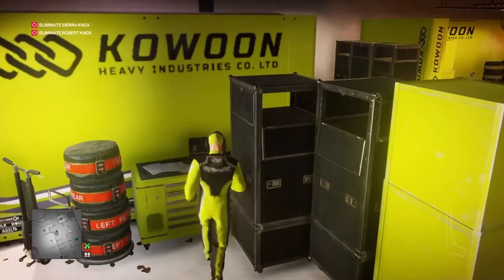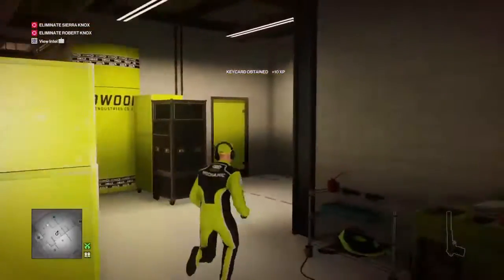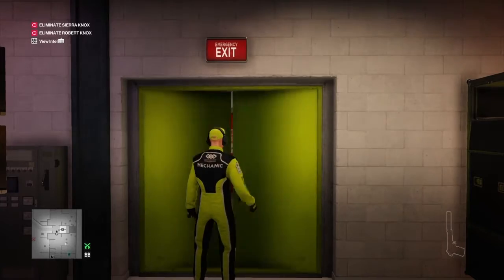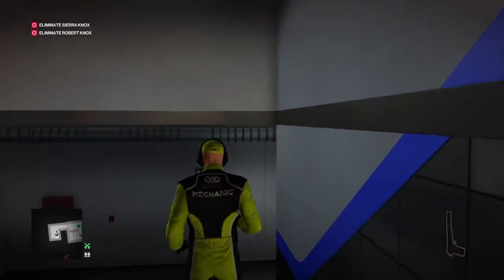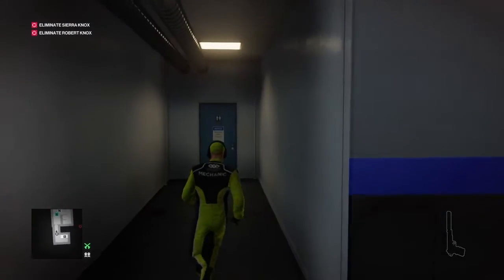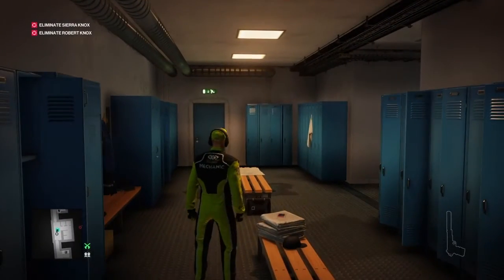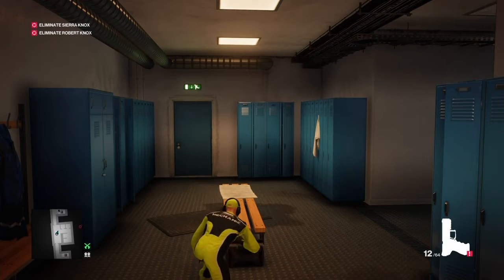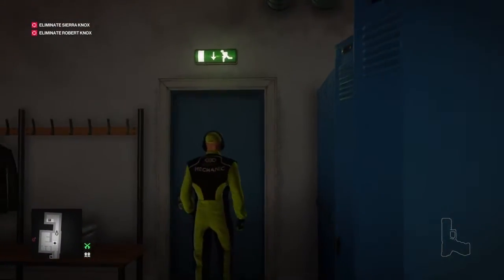The first thing we're going to need to do is grab a key card that will get us through the doors — not these doors, those doors. Well, not these doors either, but those doors, the red ones. I do remember having something stashed down here — that was it, it was a spare gun, which we don't need to bring with us because we're about to knock a guard out and take his anyway.